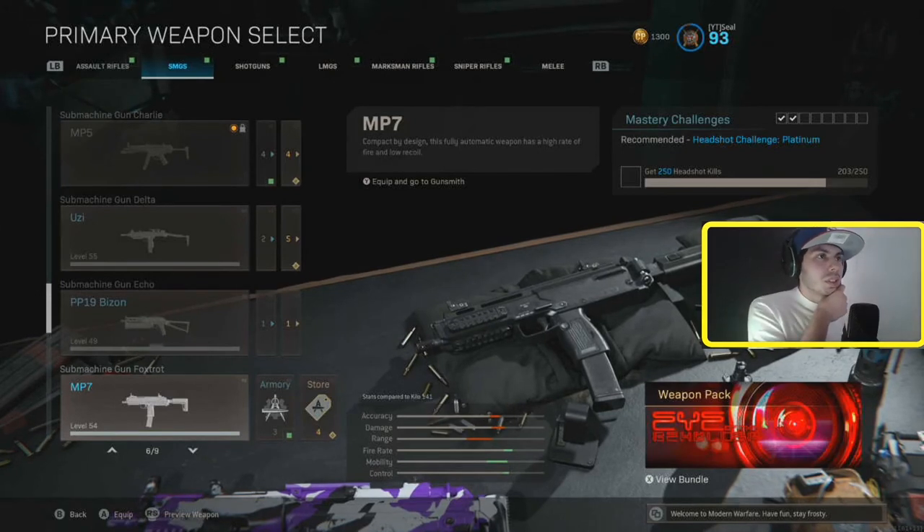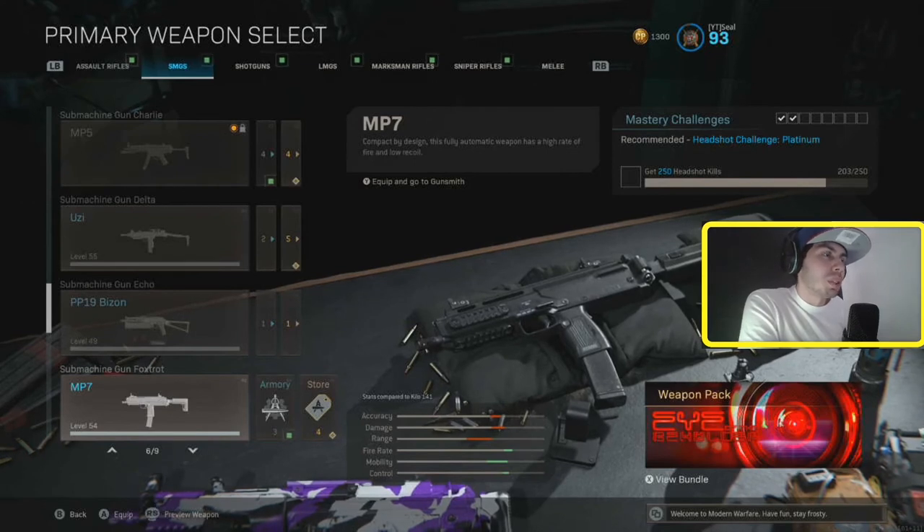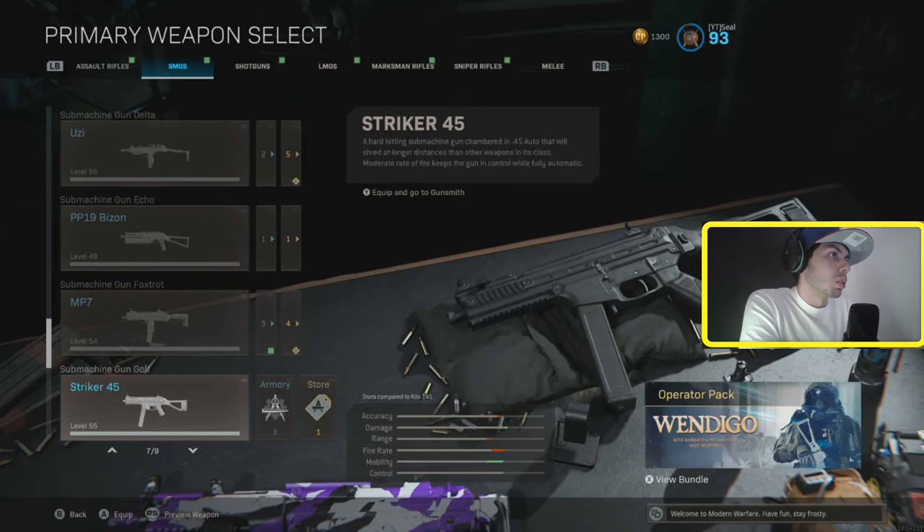The MP7 is a decent gun — I really like it. It shoots fast with low recoil, but it kills a little bit slower than the MP5. So I always go MP5, but if the MP5 didn't exist or had worse stats I'd probably use an MP7. Really controllable — I love the recoil. Good gun.